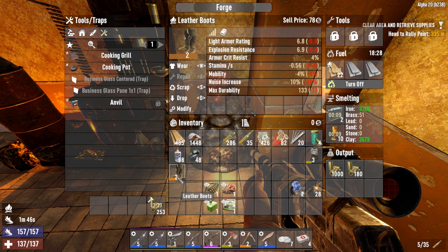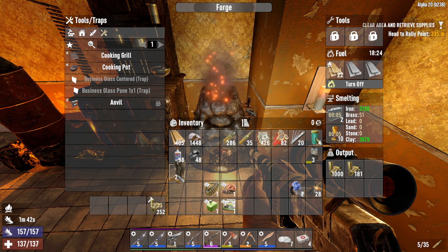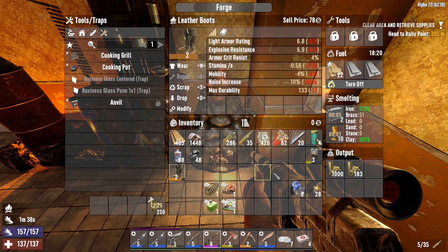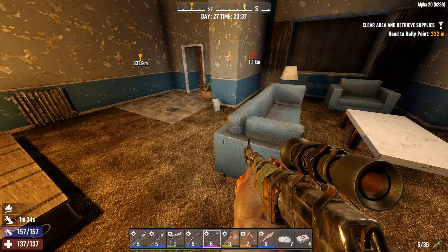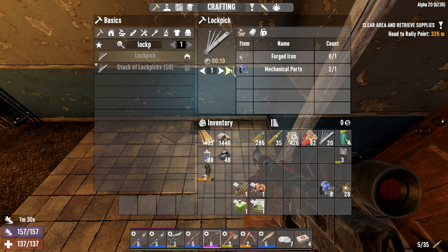Leather boots — wait, leather boots? That's for the light armor. Gonna have to upgrade that eventually. I should have a chest over here just to dump stuff that I'm going to sell to the trader.